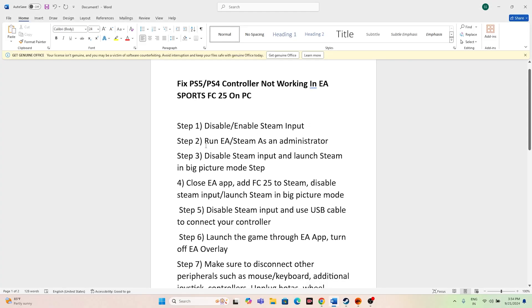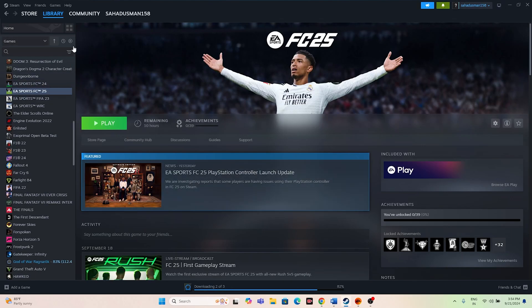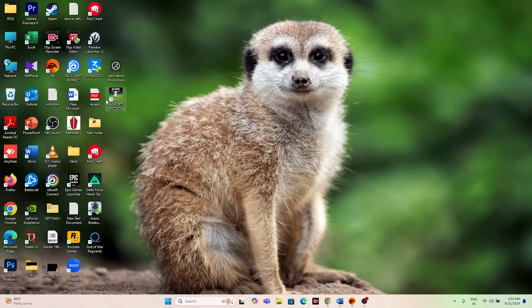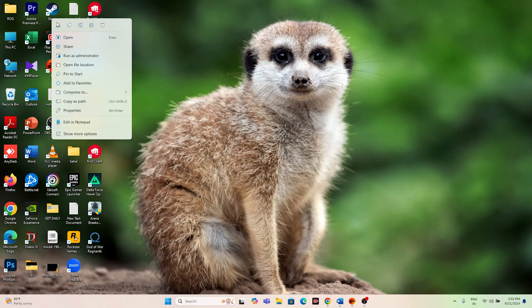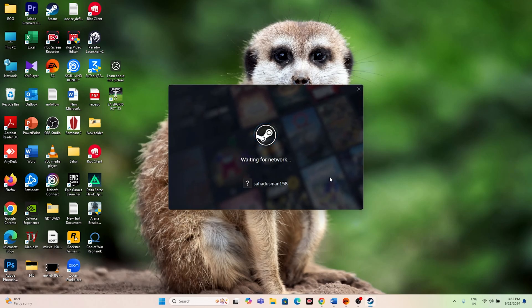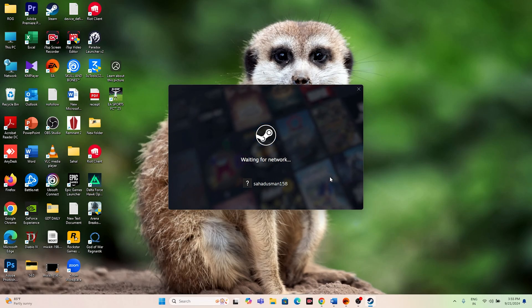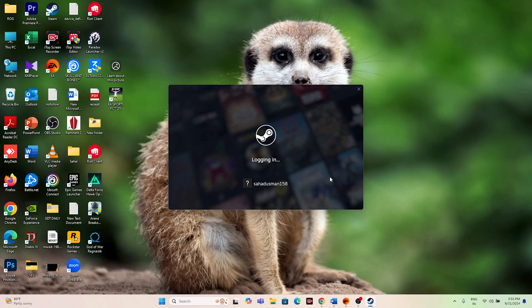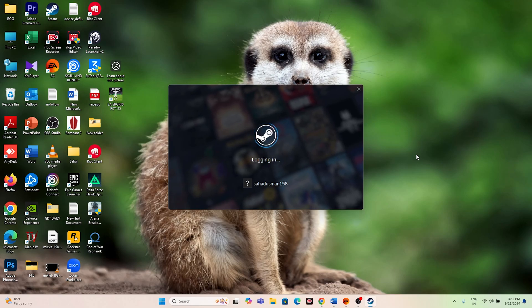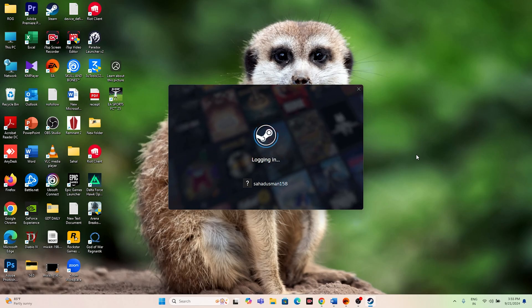Afterwards, the next step is to run EA or Steam as administrator. To do this, if you're already in Steam, go to the top and click Exit. Once you've exited, go to Steam again, right-click, and select Run as Administrator. The Steam will open again with a fresh start. Once Steam is logged in, move to the library and try launching the game — that should work in most cases.